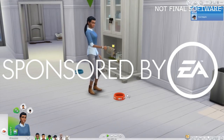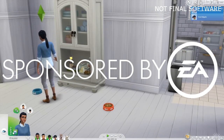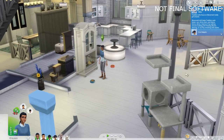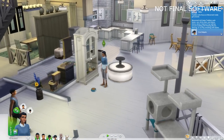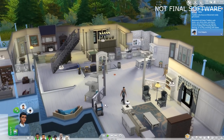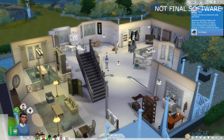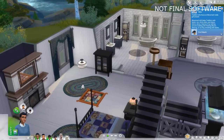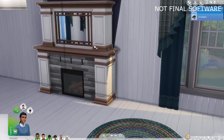Welcome back to the channel. Today we have Sims 4 Cats and Dogs gameplay footage — this is part one of two videos. First disclaimer: this video was sponsored by EA, and I was flown out to Redwood Shores, California earlier in September to get my hands on this footage. Quick note: this is not final software.